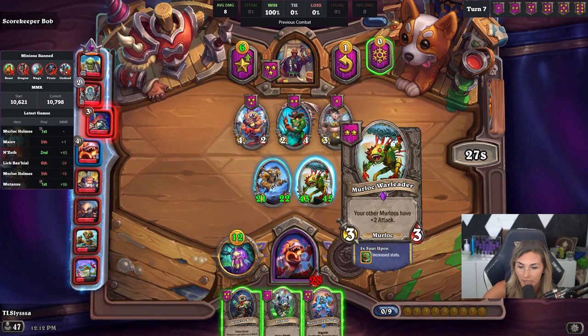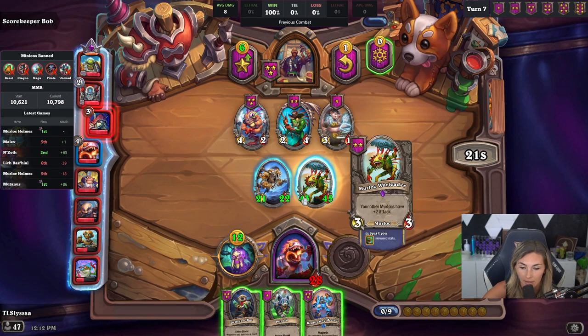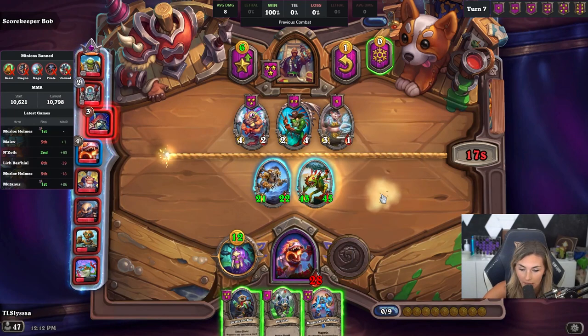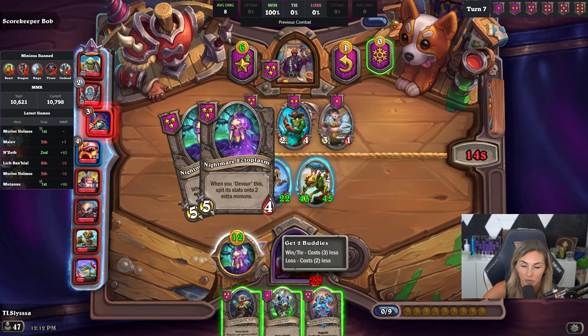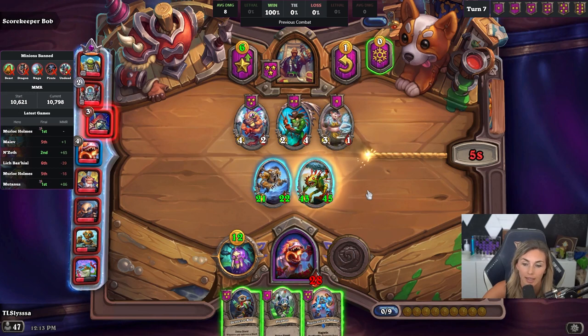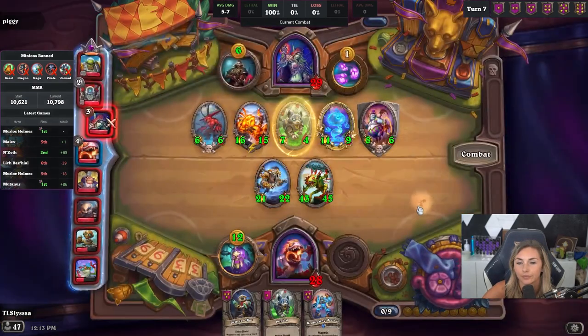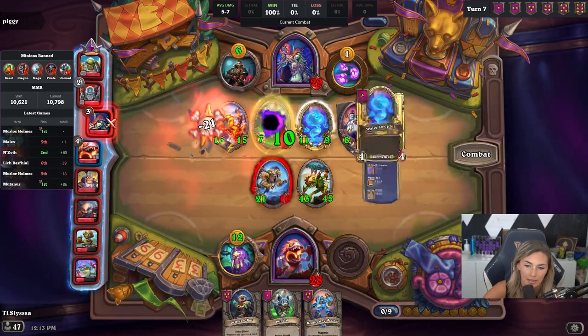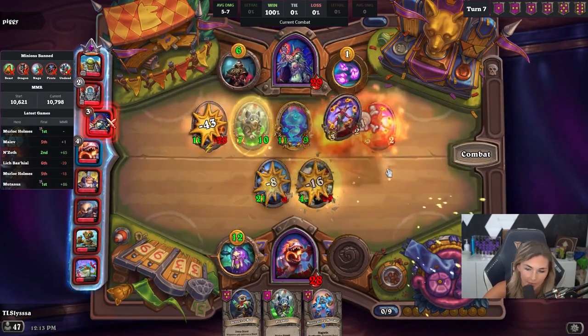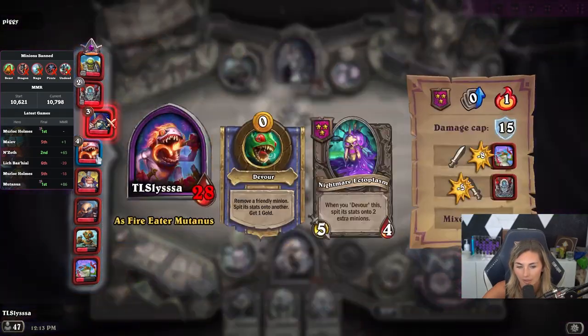So next turn, I hero power this onto here and then I can play these on the board. So I'll have three minions — one giant minion, probably Murloc, and two five-fours. Then I can hero power the giant minion with the two five-fours down, and then play out a couple more minions. The nice thing is, this early in the game, people aren't playing Leroy's or Mantid, so you're not getting forked over. Alright, I can play the giant minion now.